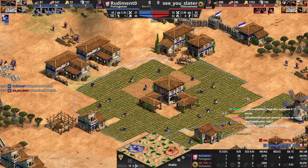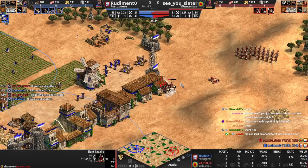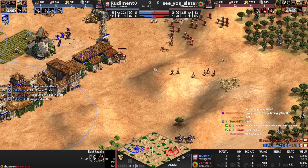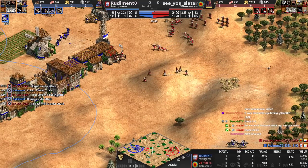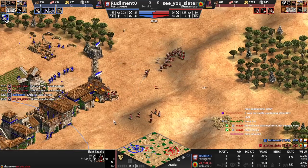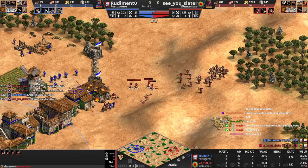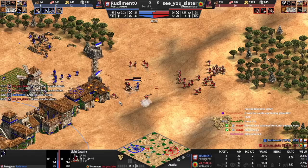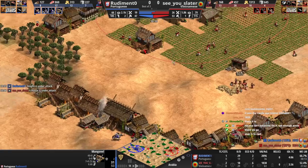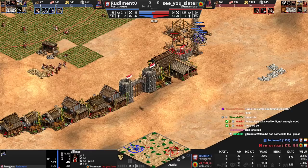We finally got elite skirm coming in — let's go! He's got light cavalry — light cav is not a good play from him, that's actually good for you. Light cav is a huge waste of resources. Oh, he's going to go for a castle drop! Can he get it up though? The elite skirms are coming in and they're going to kill the light cav. Elite skirms counter light cav with plus two, so it's fine. He probably should make his villager do something else.